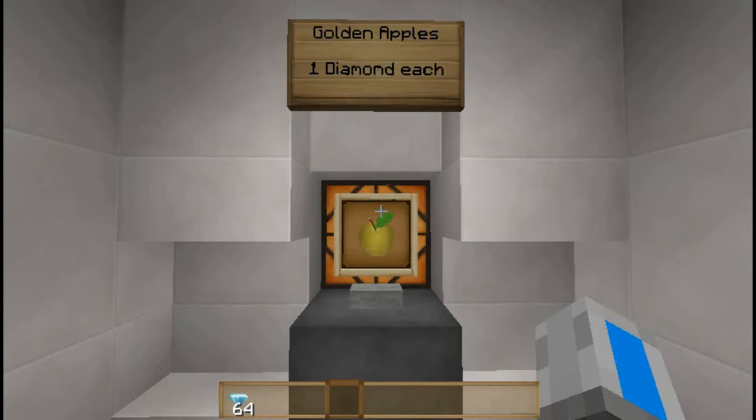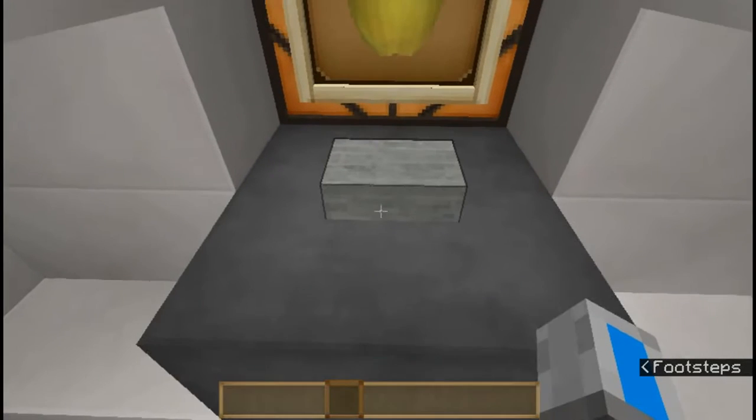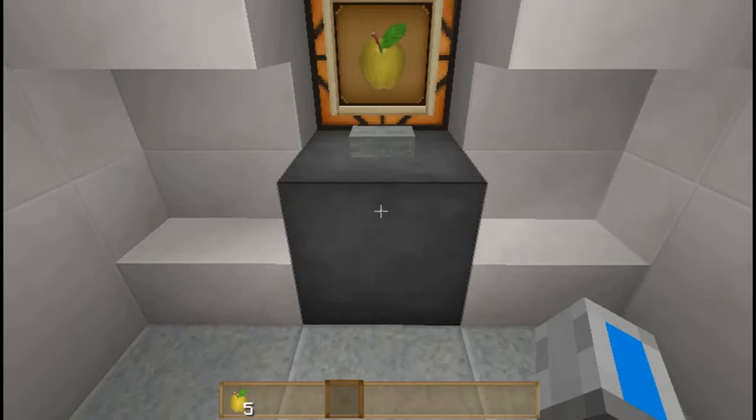The Wonder Trader 2000 is a very easy to use machine. Put your currency into the dropper — for instance, I want five golden apples. Then press the button and bam, you get your stuff.